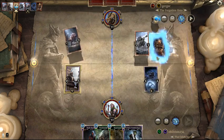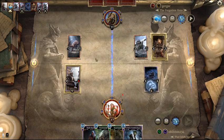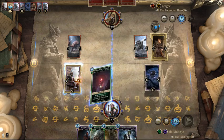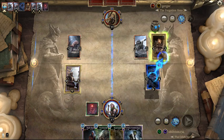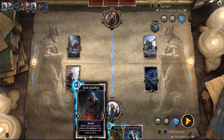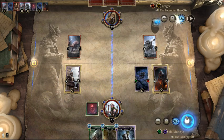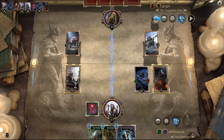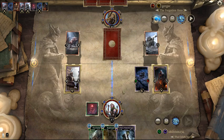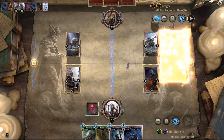We can slay that next turn too, you know. It's not changing much here, other than the fact that I take 3 damage — but I would've taken 3 damage anyways. Hail to Civis. We'll still just throw down a Dark Guardian there.